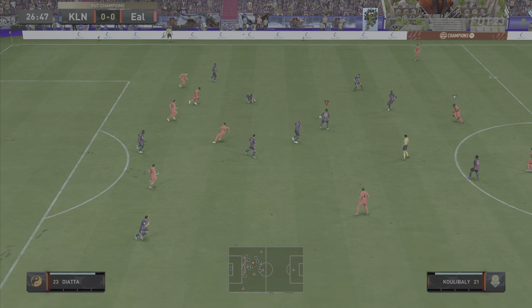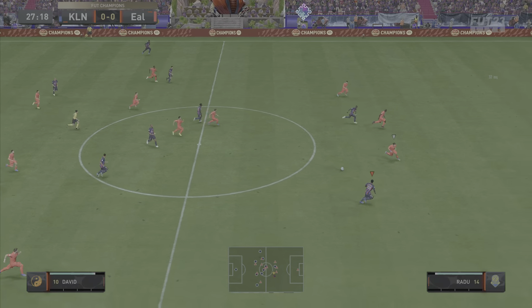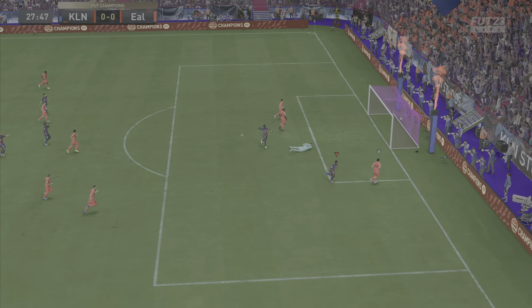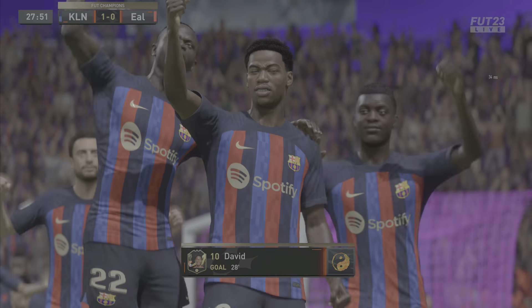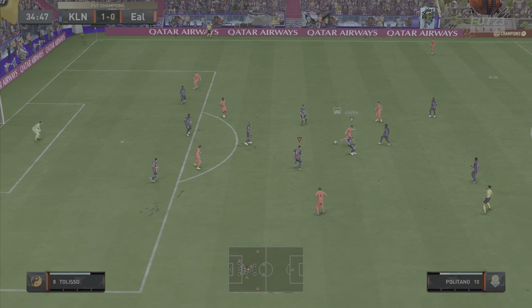Heading on to the next match — Ferdinand comes in with a crunching tackle, Diata has it, a little bit of skill, I see David making the run, can I make the pass? Yes I can. Can David get past his man? Yes he can, and he converts to give Diata the first assist of this video. Great finish, but good skill and a great pass from Diata from that CAM position to get him in behind in the first place.